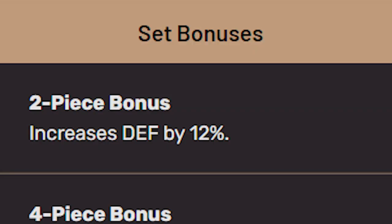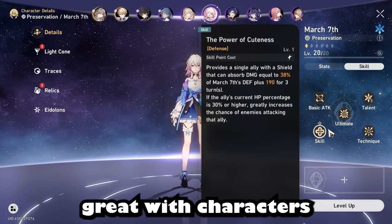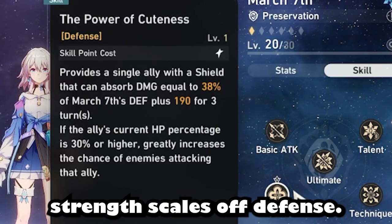This set's two-piece provides increased defense of 12%, and the four-piece increases the max damage that can be absorbed by the shield created by the wearer by 20%. The four-piece works great with characters such as March 7th and Chapard because their shield's strength scales off defense.